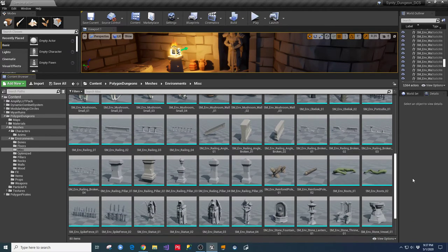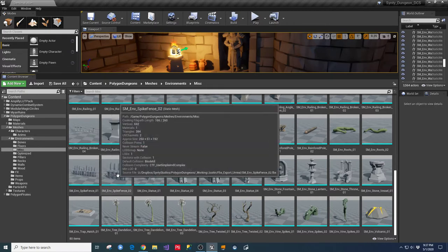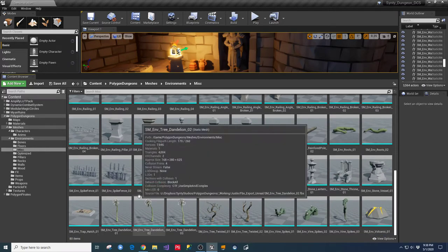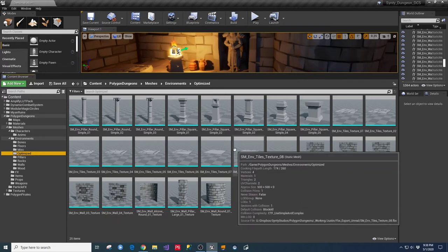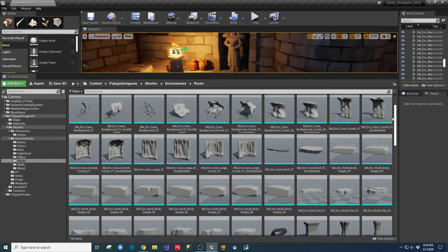Here are some bones they were using for the decorative area in that little side room. Here are some floor textures and tiles - this is all part of the same Polygon Dungeon pack. For the price you're paying you get plenty of stuff to build with. You can see from this walkthrough how cohesive the whole thing is - for this particular pack and any of the packs they build, I've seen nothing but top quality. Here are vine spikes, trap hatch, spike fences, broken bridges.